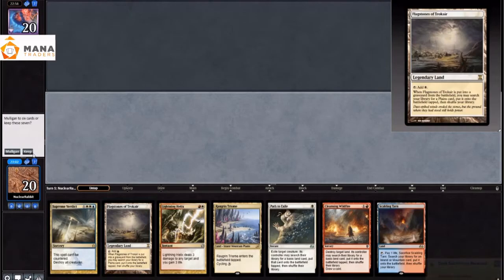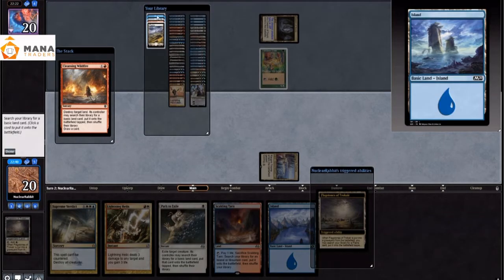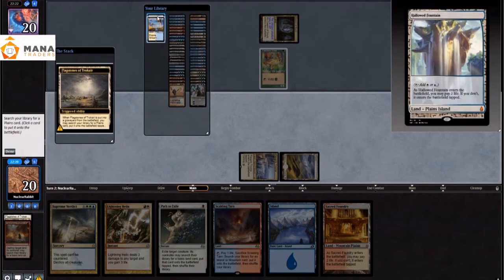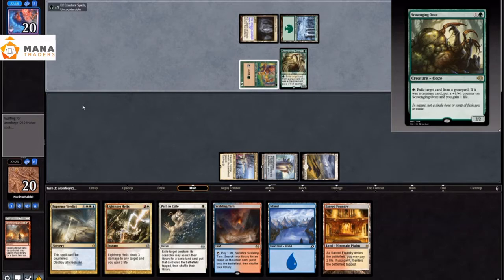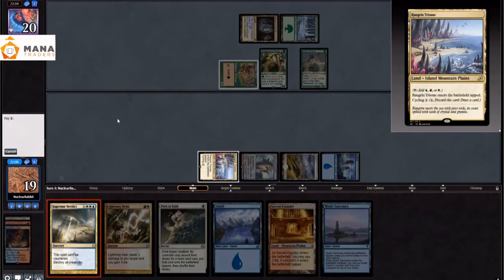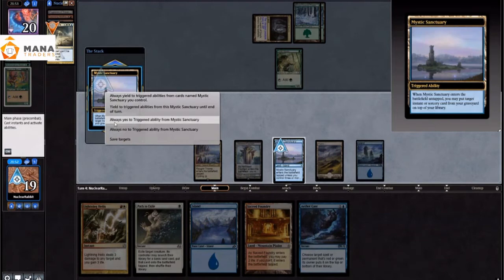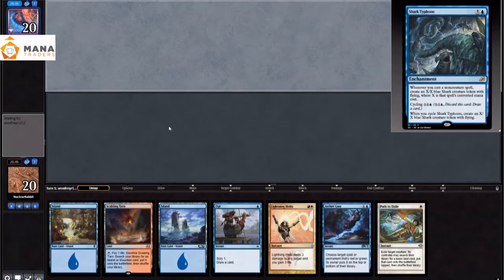Game 2: boarded on Force of Negation, Remand, and Shark Typhoon — just too slow for creatures. They play a Llanowar Elves on turn 2. We shoot our own Flagstones of Trocaire with Cleansing Wildfire, so we get a lot of mana. This is the cool interaction — you get both triggers, so you actually ramp. The thing that made Jeskai Control viable again is just a 2-mana Stone Rain that can ramp you. We play a Supreme Verdict, Mystic Sanctuary it back on top as all their creatures say bye-bye. They attack with an Elvish Mystic but then decide it's futile and concede.